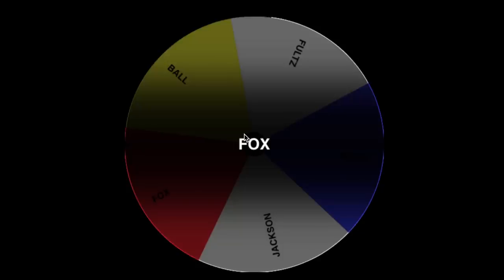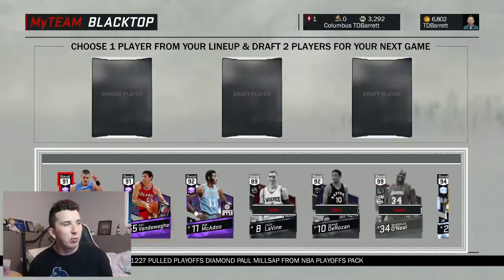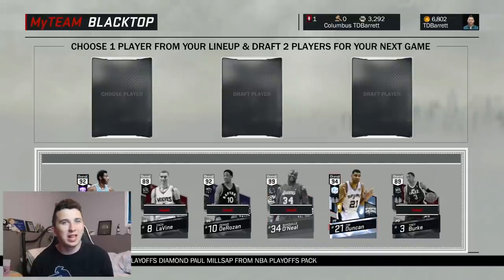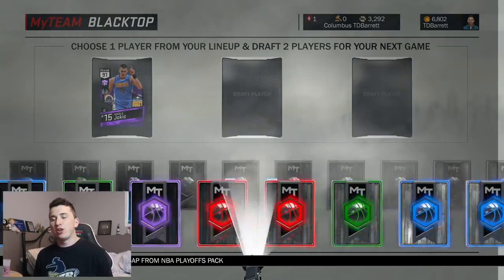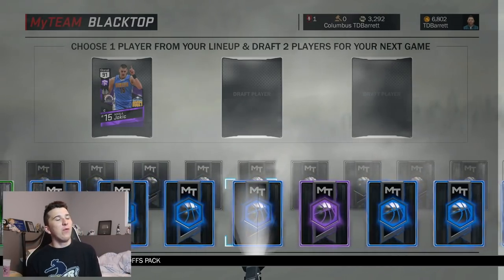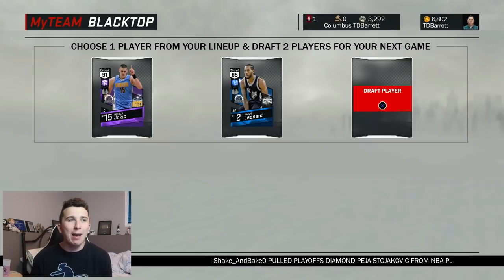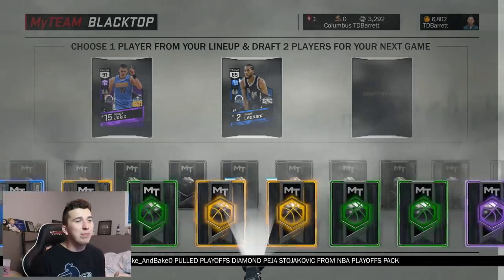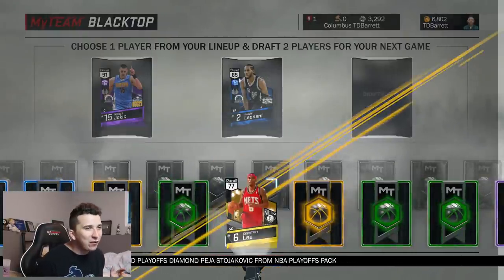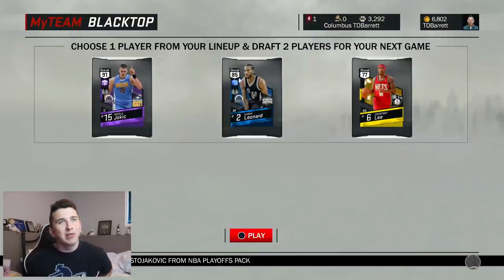For game number two, it's a little tougher because there's no one who really jumps out — no unreal Tim Duncan type. I think I'm going to go with Nikola Jokic. He's always been good for me. We then get an 85 Kawhi Leonard — I'm completely happy with that, it's a good mix. Now we need a point guard to help out. We end up with Courtney Lee. I'm fine with this team; Kawhi's going to do a lot of the carrying. Let's go ahead and play.